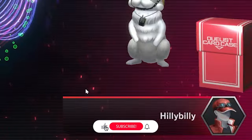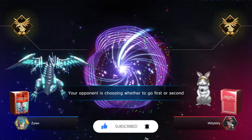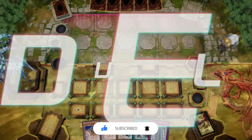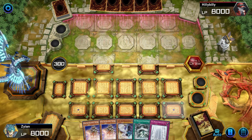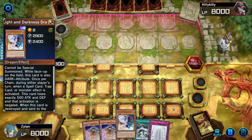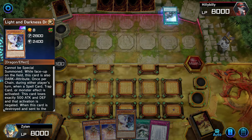First opponent is Hillbilly. Interesting name. If I was playing Dead by Daylight, I'd assume I'm going against THE Hillbilly — the one with the chainsaw. All right, looking at our hand, we can work with it because we can get Light and Darkness out. You know, I did not take out Light and Darkness. Don't even think about it. Ever since I added it, he's here to stay.